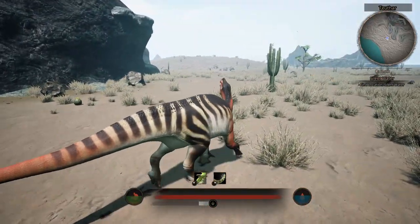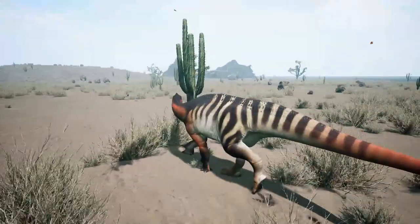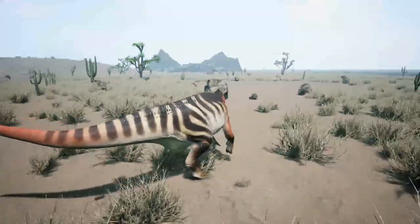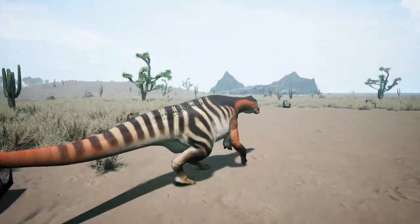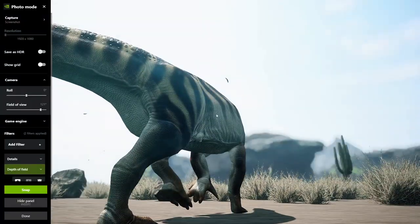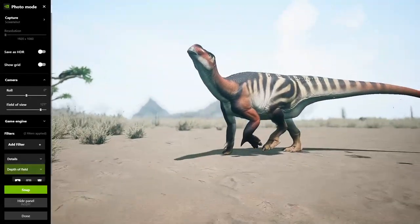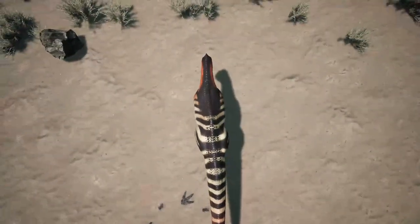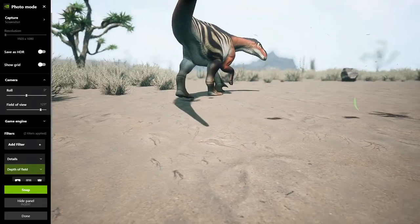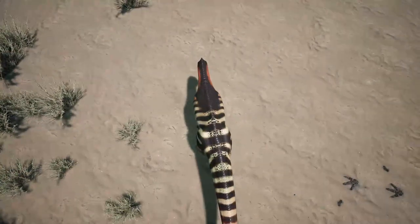And then that'll be the last screenshot, I promise. This seems like a nice spot. An interesting pose, but he looks way too happy for a desert. We should put our head down like we're tired and exhausted and thirsty and hot because it's a desert. What if we put our head down and roar so our mouth is open?